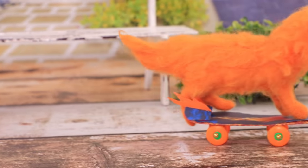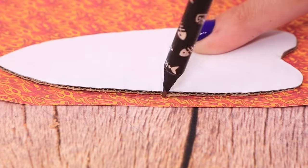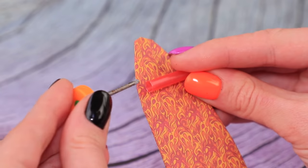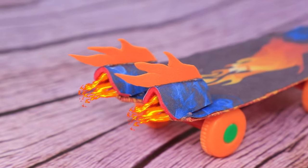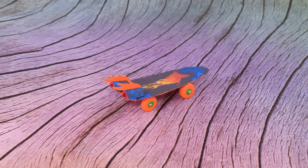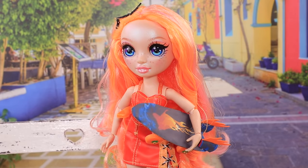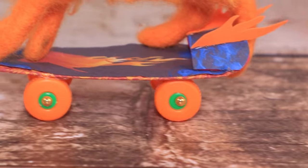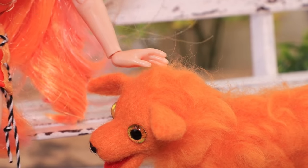Even dogs can skateboard! Cut a board out of thick cardboard. Trace it on designer cardboard. Glue two pieces of a straw. Pull an axle with wheels from an old car through them. We just need to glue a cool print to the top! We can use two fire turbines to add some speed. Glue half beads to the wheels and it's ready! Now Fiery is gonna show you how to skateboard! She decided to take a break, and the dog tried skateboarding instead! It's much easier to balance on four legs, isn't it? Good boy!